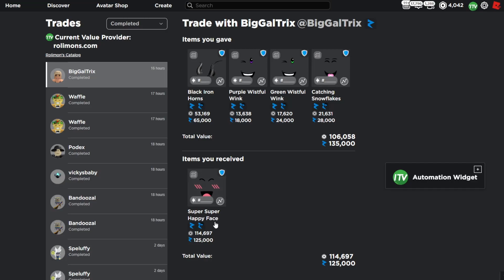Lastly, I did an upgrade into the Super Super Happy Face, giving a 10k overpay with some decent items — the Black Iron Horns and a few faces. This was just a nice upgrade and a little bit of a win.